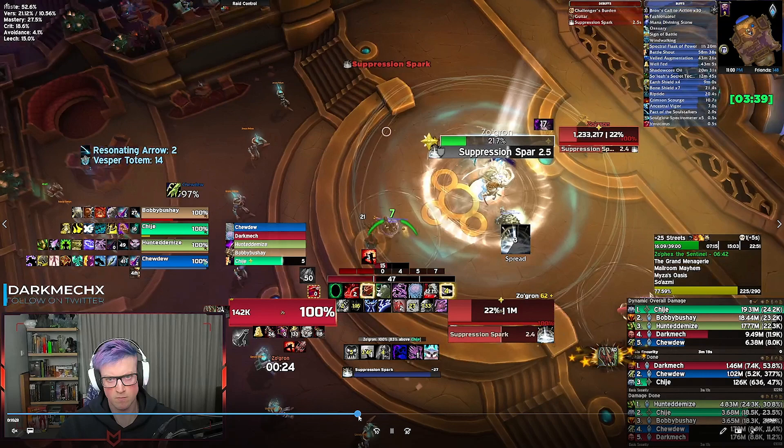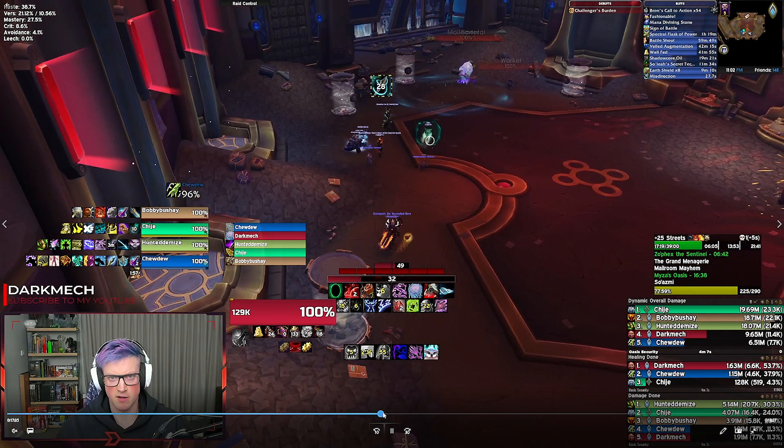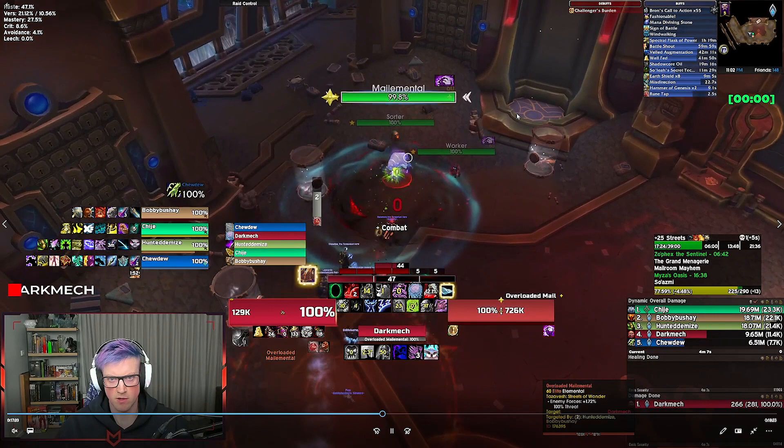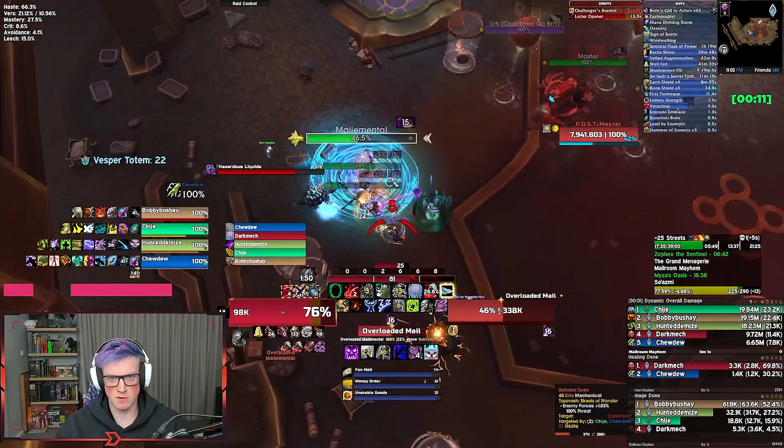We're getting out of the oasis and legging it all the way back to the mail room because we still have that one extra pat to go on the left side of the room. We pull this pat — three mobs, no new mobs to deal with. We make the most of the Mailer Mental's haste bubble with this boss, pulling the boss into this pack. We're killing Ur for our relic and using lust/heroism on this boss.